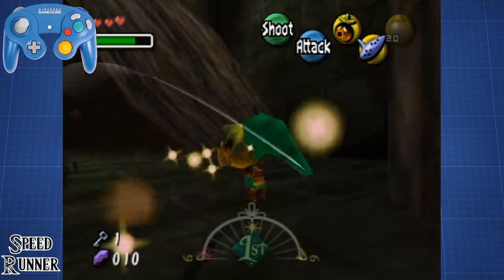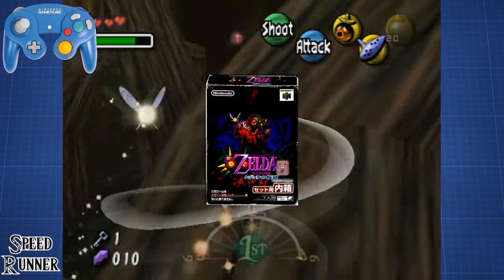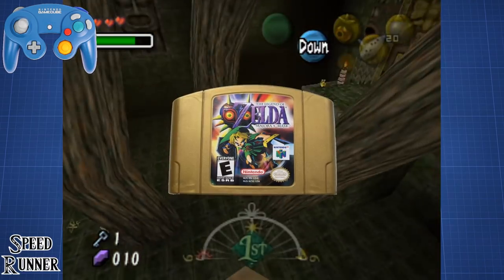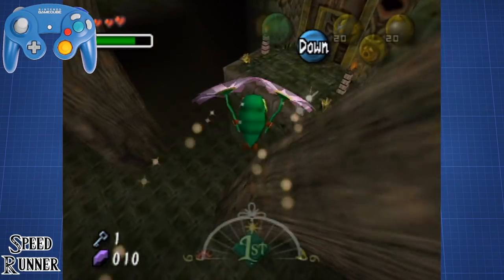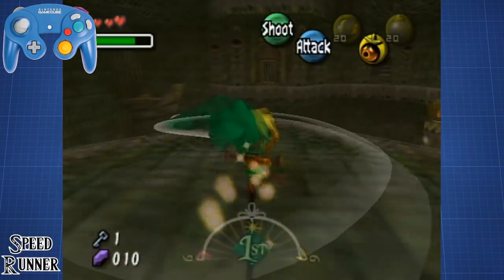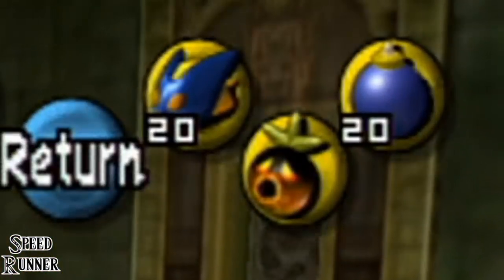That really took some time. Majora's Mask runs are sort of divided nowadays between the Japanese version, which has the hookshot at this point but no Deku Mask, and the English version, which skips the hookshot entirely but instead has the Deku Mask. Overall, the speedrun on the English version is a lot harder, but also a little bit faster. So obviously we'll use the English version for the comparison. Woodfall Temple is the first temple that the run beats, so the only items we have are the Deku Mask, the Ocarina, Bombs, and Bomb Chews.